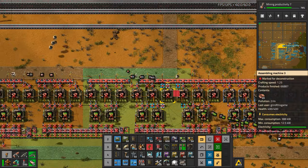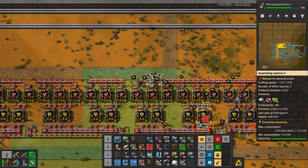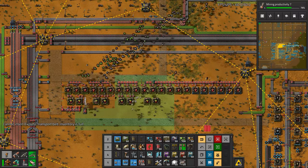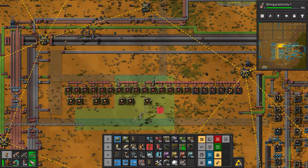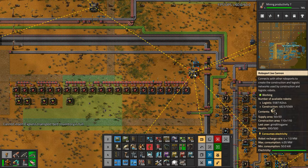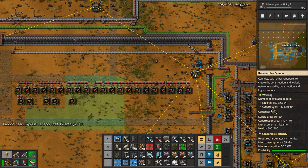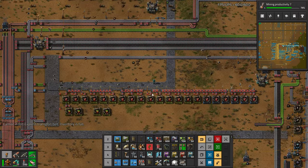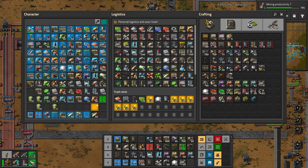Bye. Inventory's full. There go the bots. We need more bots, that's for sure. What do we have now? About 5,500 to 6,000 logistic bots, 5,500 construction bots. We're going to scale those up to more. We got a bunch of sulfur in our inventory — barrels of junk. Let's make sure those barrels get ejected right away.